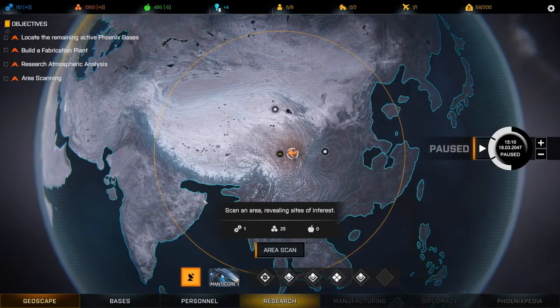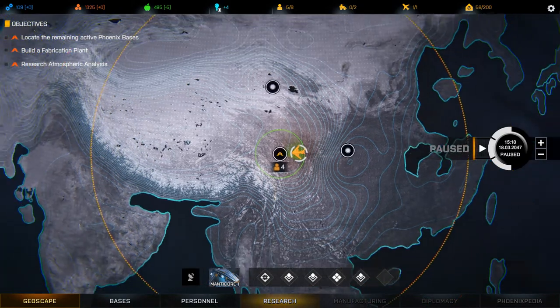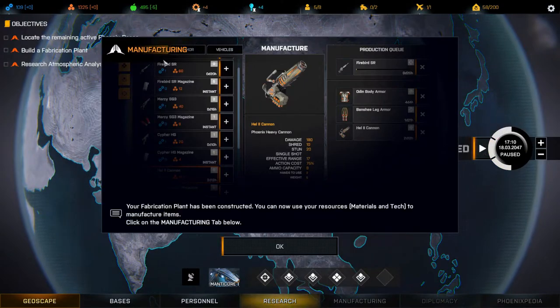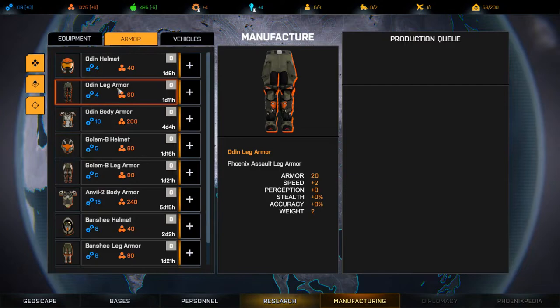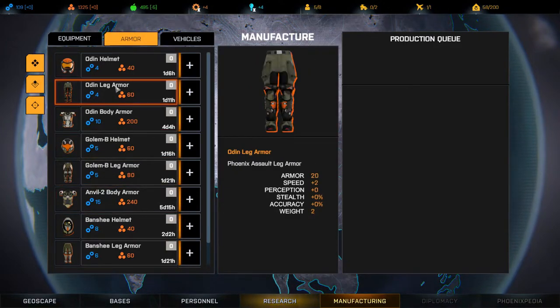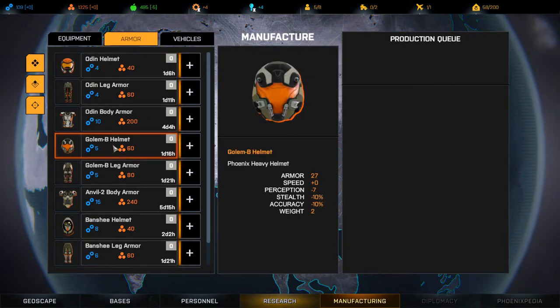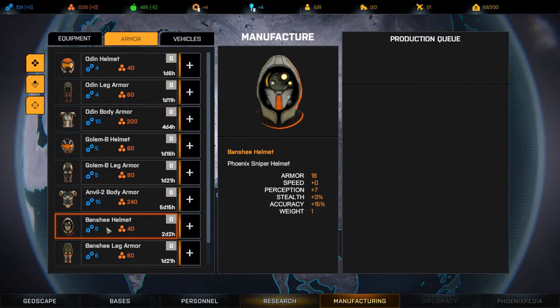Where do we do the area scan? Okay, area scan — is it scanning right there? That seems a bit weird. Manufacturing: your fabrication plant has been constructed, you can now use your resources, materials, and tech to manufacture items. Let's look — Odin helmet, Odin leg, Odin body armor, Golem-E helmet. The Odin helmet is 20 armor plus zero speed, actually plus 27 armor, but we lose perception, stealth, and accuracy.